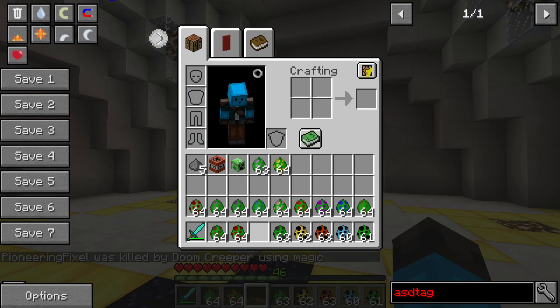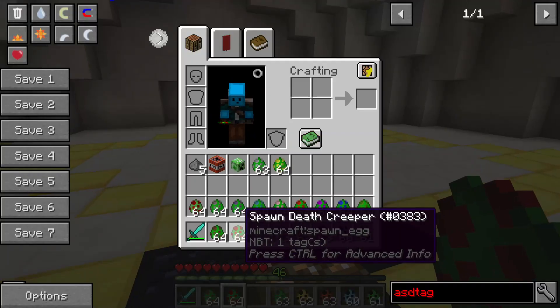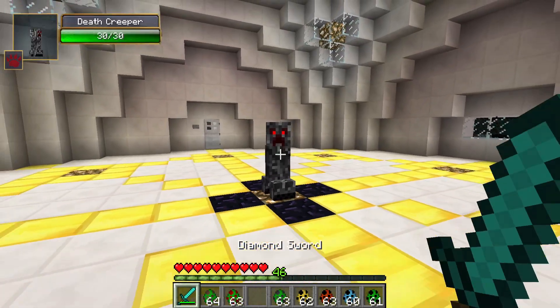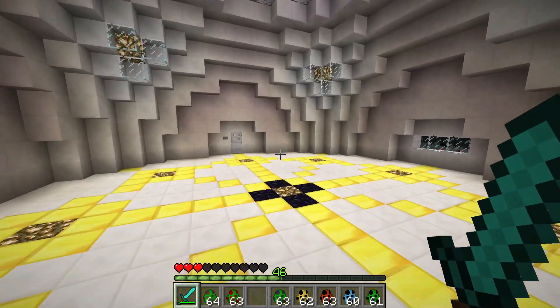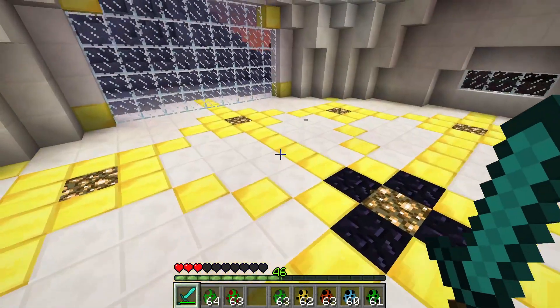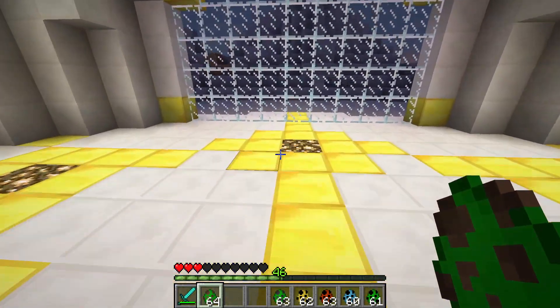I'm going to save the dark creeper for last since it destroys light sources and we don't want our lighting gone immediately. The death creeper, as you'd guess, does extra damage but produces less of an explosion — so it's a very deadly creeper that hits hard no matter how far away you are.